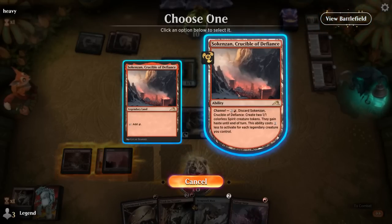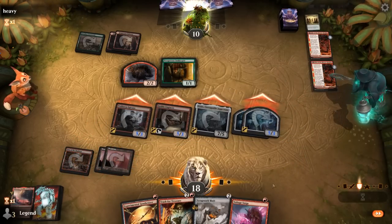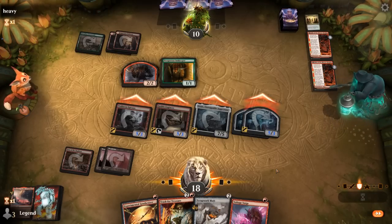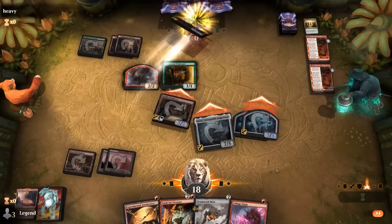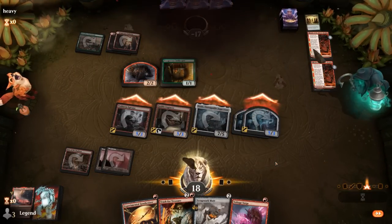Assemble the League as a tutor effect. But now they seem pretty dead to Voltage Surge — and even more exciting is channeling Crucible to make some hasty 5-powered creatures instead. Awesome — on to the next one.